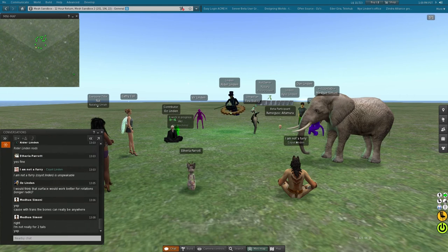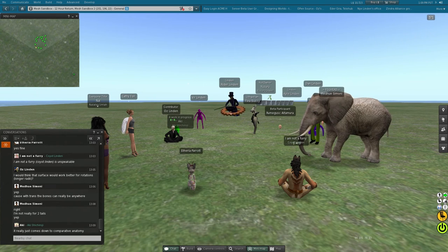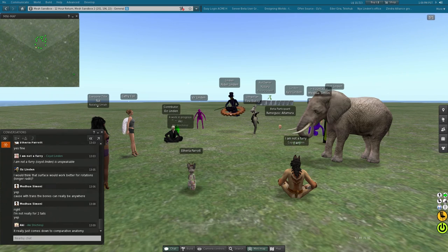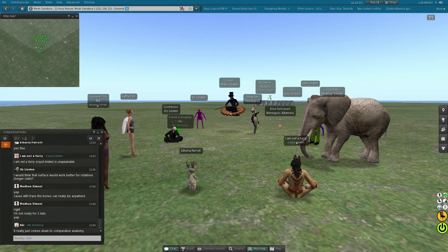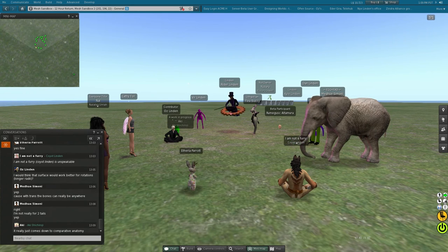If you wanted to have a tail that looked very differently — like an armored thing, something segmented — you'd want to weight it very differently and animations might look a little weird. In our world, there are really only two kinds of tails: the sort of appendage or prehensile tails that actually grab and are useful, and the ones that are just kind of balance and leftover tails.